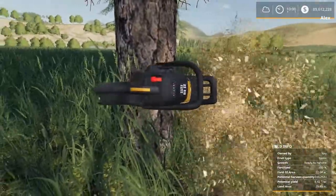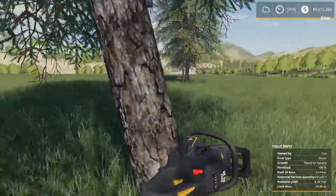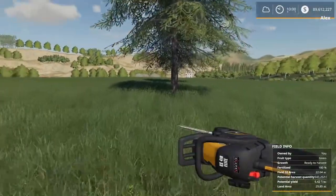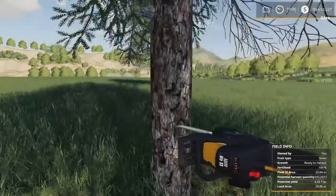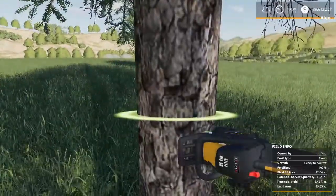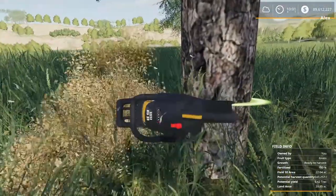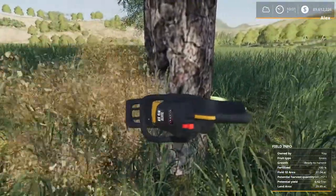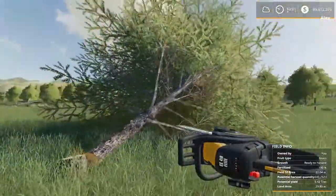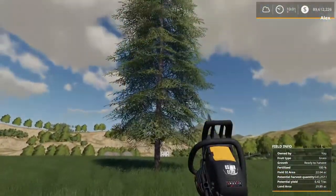We'll cut this one from right to left, and you'll see it's going to fall to our left. Like so. Now I'm going to flip this over just to show you that it does in fact change the direction that the tree falls. And there we go — that tree fell to the right. So you can see the direction you're cutting determines the direction that the tree falls.